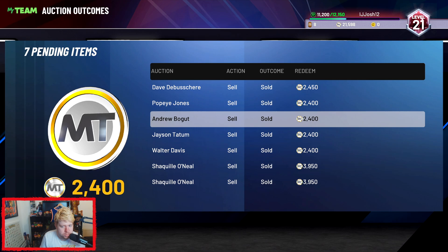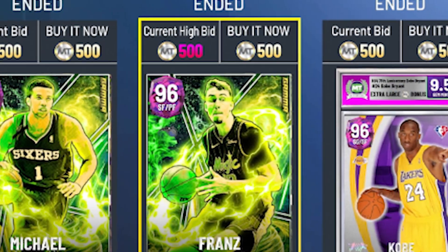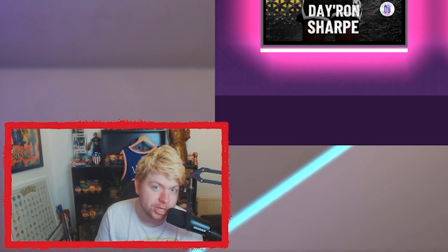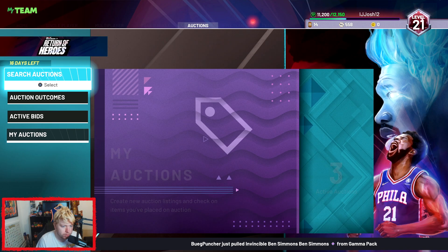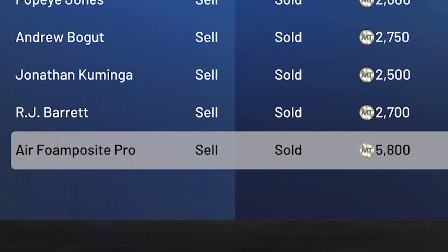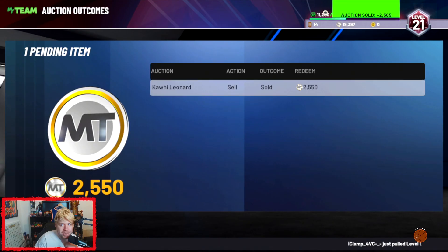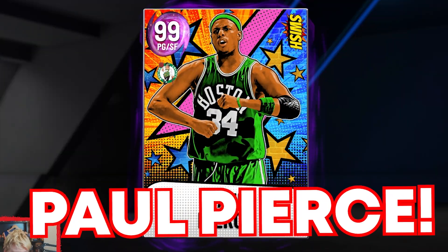Hour six or seven done - I've lost track at this point. We sold a few Shaq cards we bought for 2,000 MT, and actually sniped a few cards for 500 MT, which is nuts. Triple threat offline is very boring - I'm using Trey Burke because he's actually decent on rookie difficulty. I pulled a diamond shoe pack, put random boosts on it, and it sold for 5.8K within about two minutes - free real estate. We now have two new dark matters.